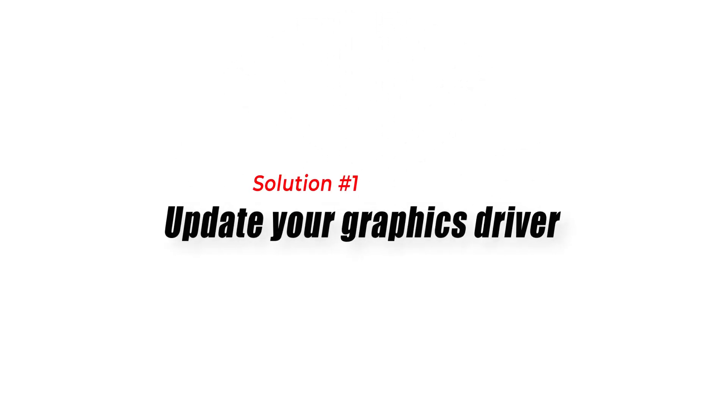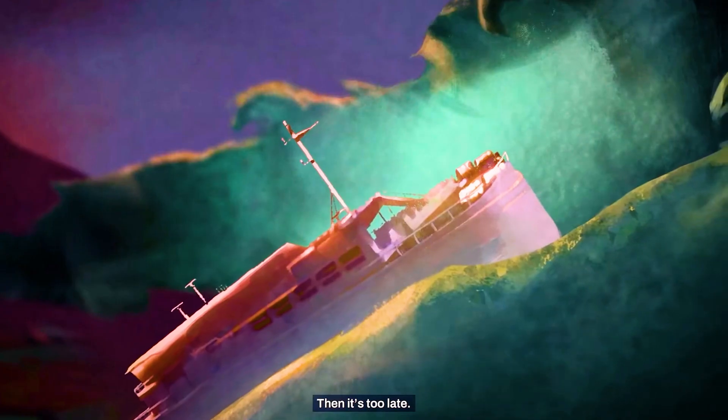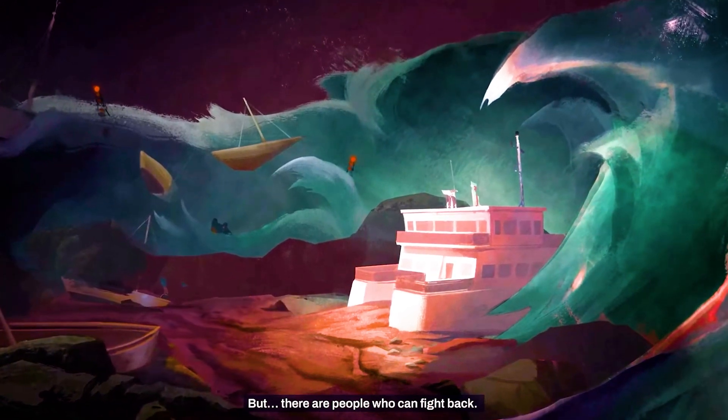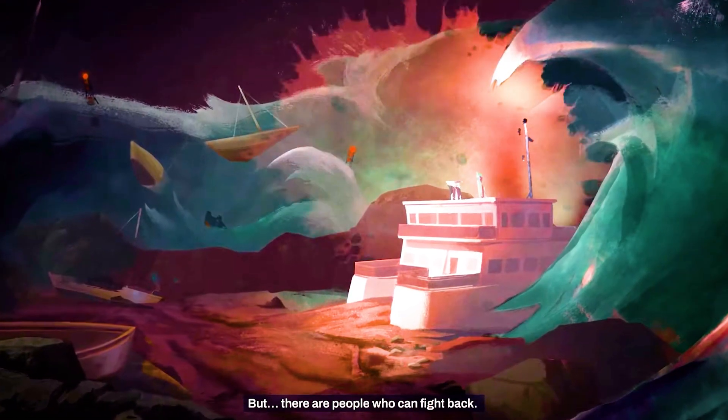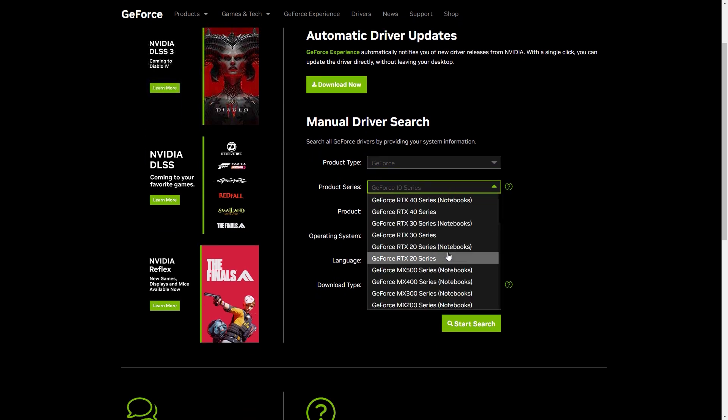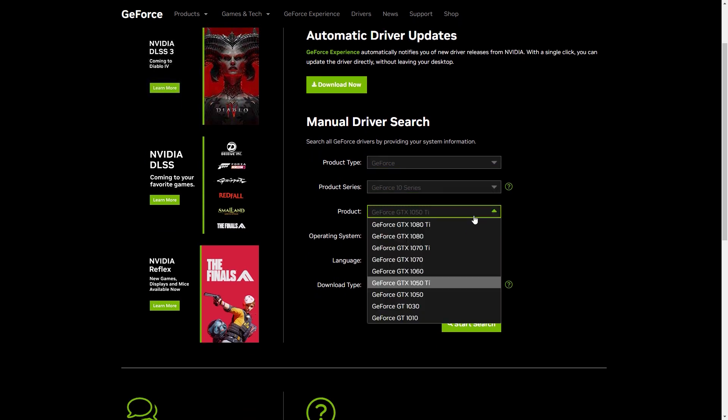Solution 1: Update Your Graphics Driver. One of the main reasons why games experience FPS drops is because of outdated graphics drivers. To fix this, you can update your graphics driver by going to the manufacturer's website and downloading the latest driver for your graphics card.